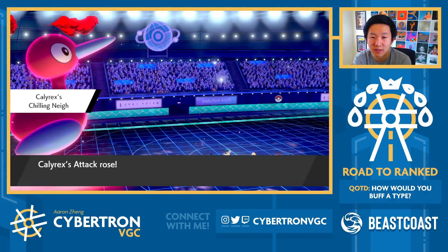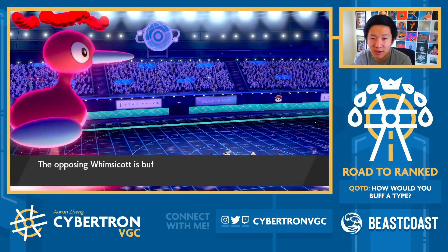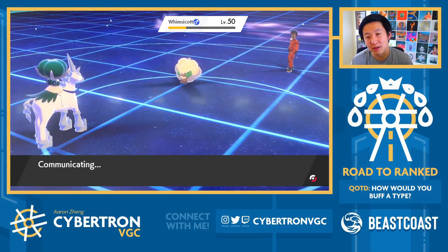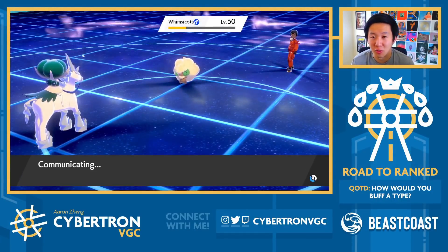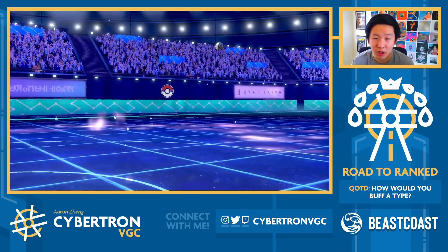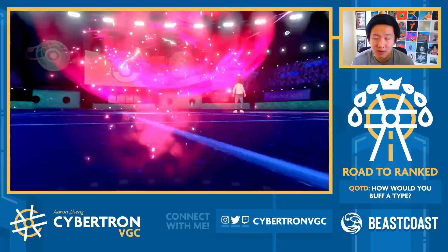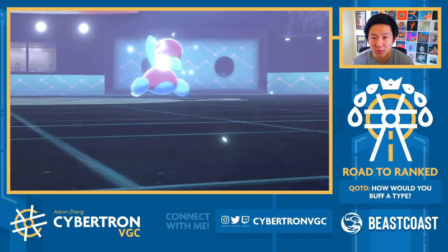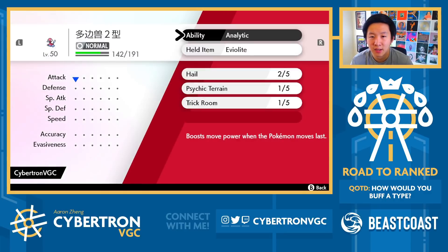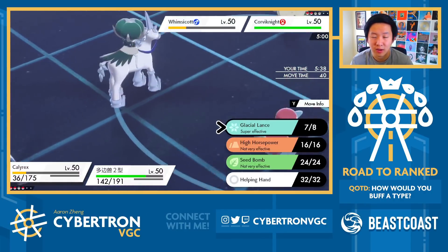That's going to give us an attack boost. Porygon takes Hail, Whimsicott takes Hail, and I've still got Kyogre waiting in the back. The main advantage in this game was my opponent taking so much damage with Groudon and not really getting too much off with it. We obviously got pretty lucky dodging a Precipice Blades, so that made things easier. Even without the dodge we would have been in pretty good shape, because Porygon was never really at risk of taking too much damage.